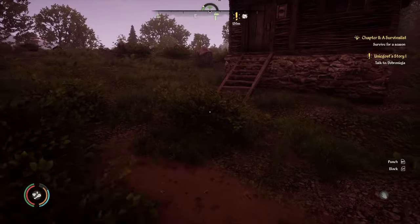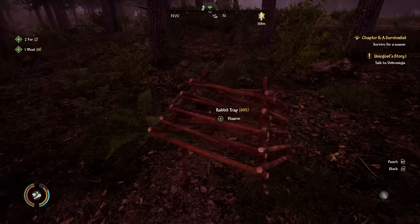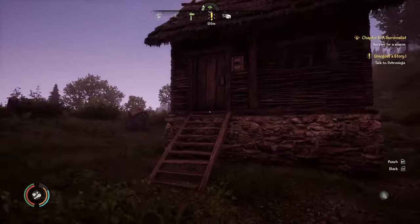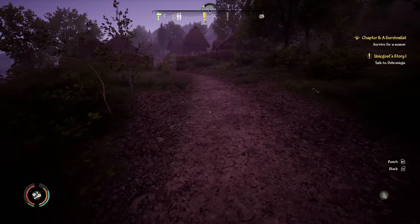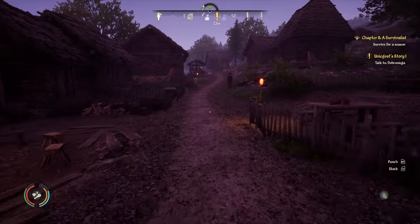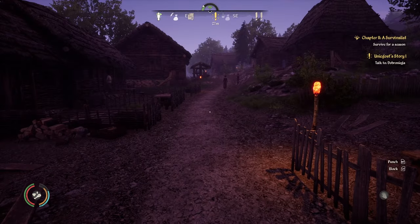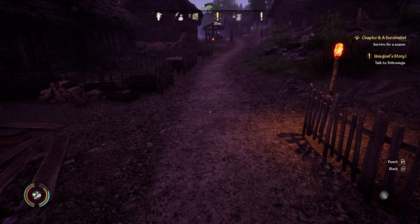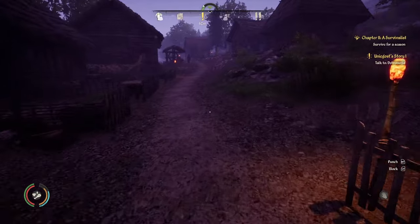You need to head back and go talk to Dob. We did catch a rabbit already — you want to rearm your trap. Now we got food and water. The first goal is to survive for a season, which is three days — we're almost done with day one. You want to save quite a bit; the game is a little buggy. If the game freezes, you can actually back out and go back in and hit resume, and that fixes it a lot of the time.